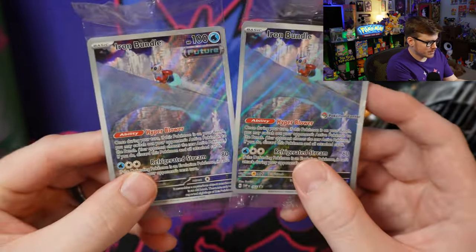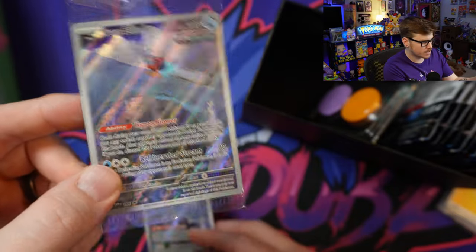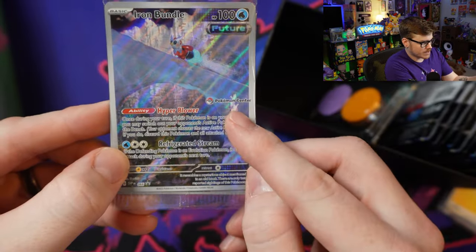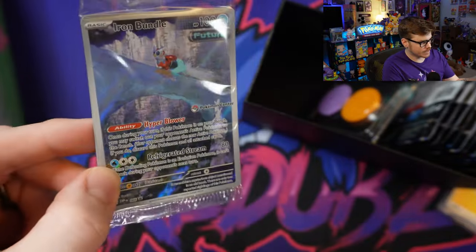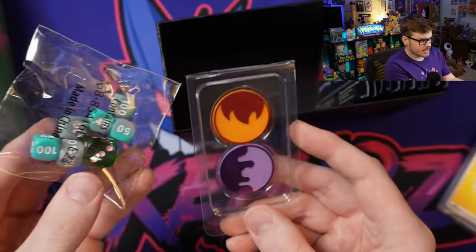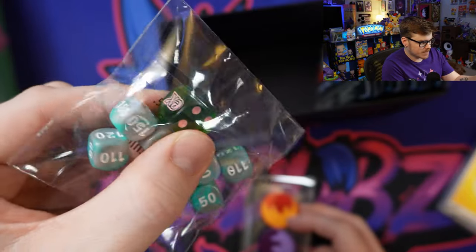We've got the sleeves - same old really subpar ETB sleeves, but these work really well for my trade binder. We've got the dividers - big fan of Gardevoir, so the Iron Valiant is super awesome to me. We've got our brick of energy and then the ever adorable Iron Bundle, another awesome future Pokemon. Here's the promo that'll come in any regular Paradox Rift ETB - the Iron Valiant one. And here's the same exact promo but with that Pokemon Center stamp, which makes it worth it in my opinion.